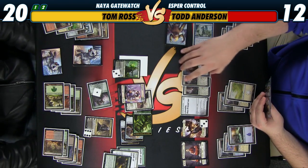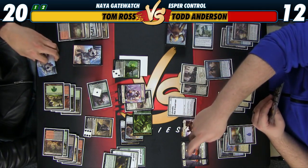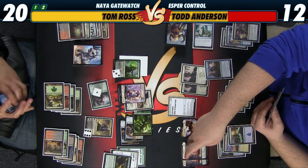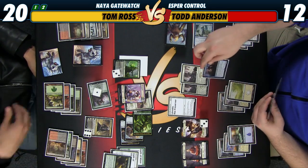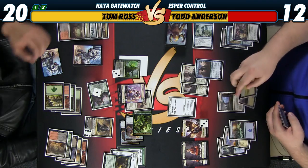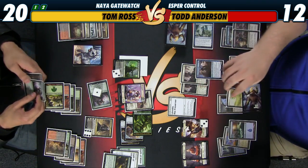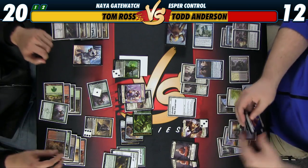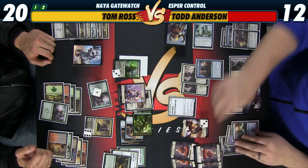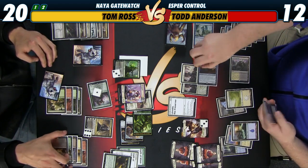Maybe I actually might have just killed you. Block here. Four, eight, eleven, fourteen, seventeen — yeah, I'm a little short. Let's see — start with a Duress, trigger all this. I got a Murderous Cut. Loot with Jace. I really need to hit an untapped black source, and then I think I am able to kill you this turn. Bricked. Maybe not. I did need a black source.